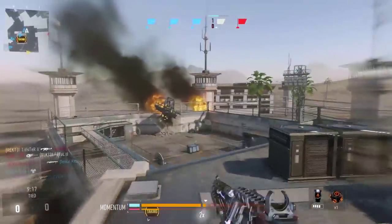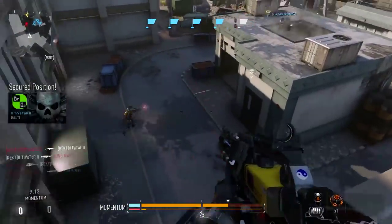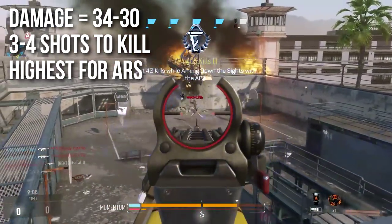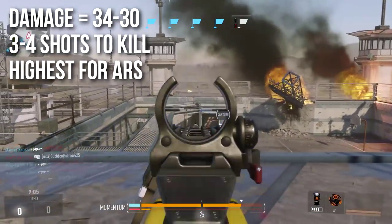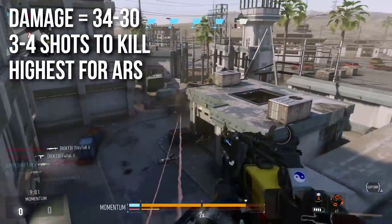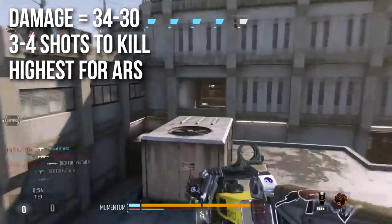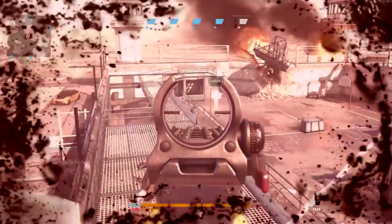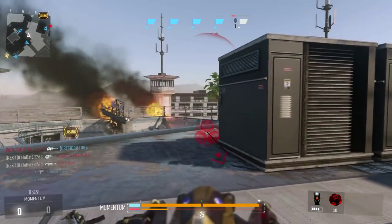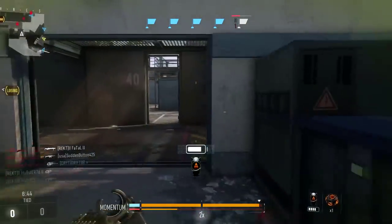We're going to swap over to Momentum on Instinct, using it mostly long range, which is what I think it's good for. On In Depth, let's do the stats before we get into opinions. It has the highest damage in the assault rifle class, dealing 34 damage per shot up close and decreasing to 30 at a distance. Some other assault rifles deal 40 damage, but they all drop down to a five-shot kill — this one maintains a three to four shot kill and it's fully automatic.